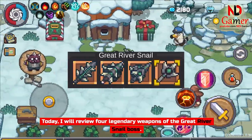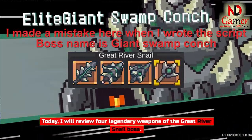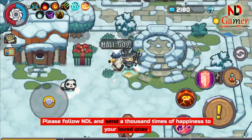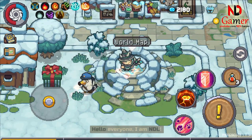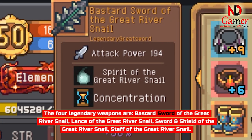Today, I will review 4 legendary weapons of the Great River Snail boss. Please follow NDL and send a thousand times of happiness to your loved ones. Hello everyone, I am NDL. The 4 legendary weapons are: